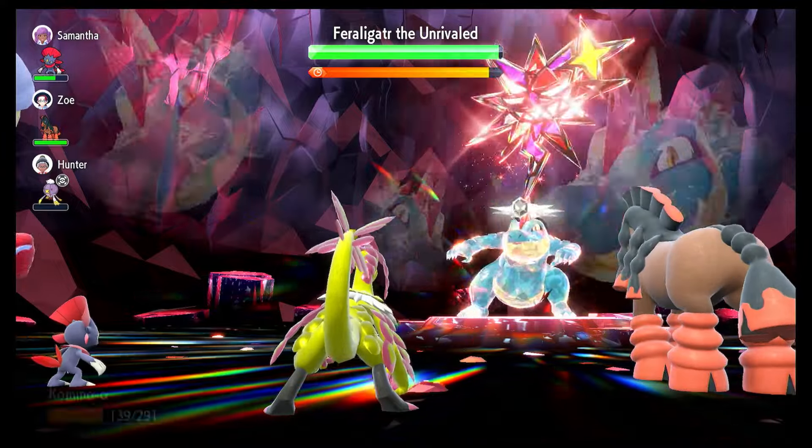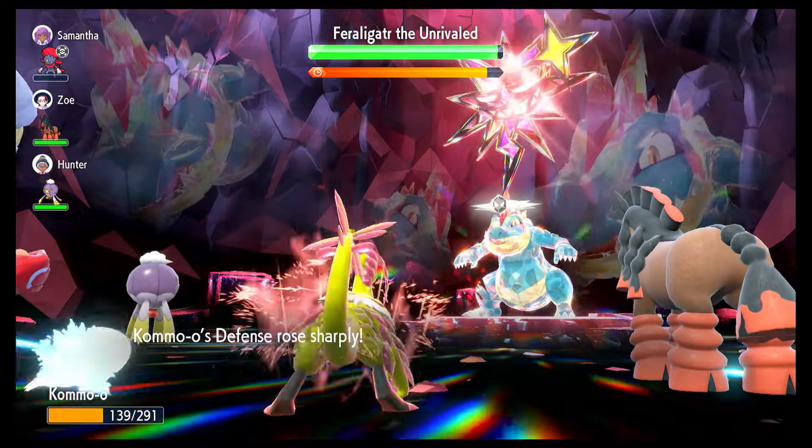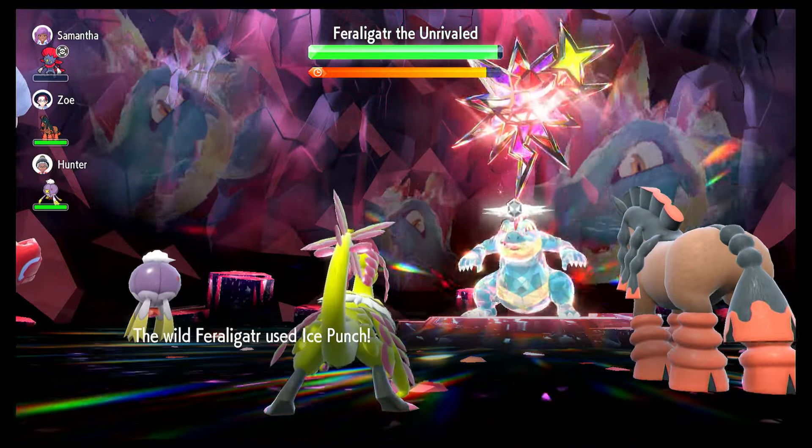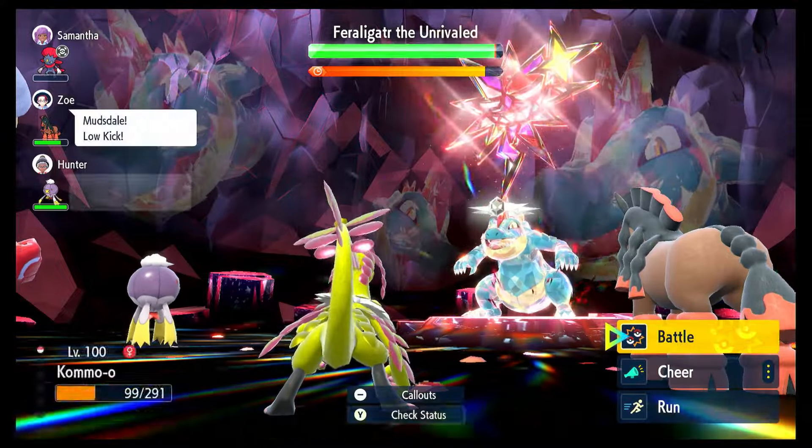He does hit you with Fangs every now and then, but that is pretty easy to handle. He won't use Crunch on you with this build, even though that is another move he does have. There we go — we're at plus six now. He's going to hit us with an Ice Punch. As you can see, it took us down about 40.